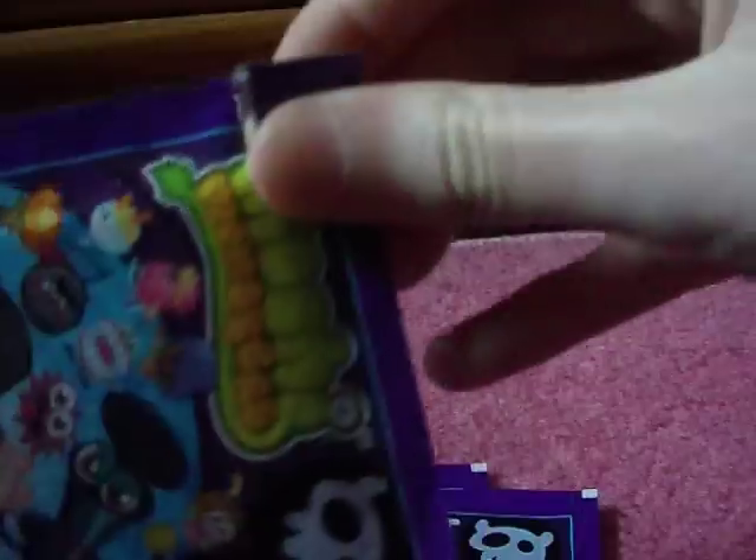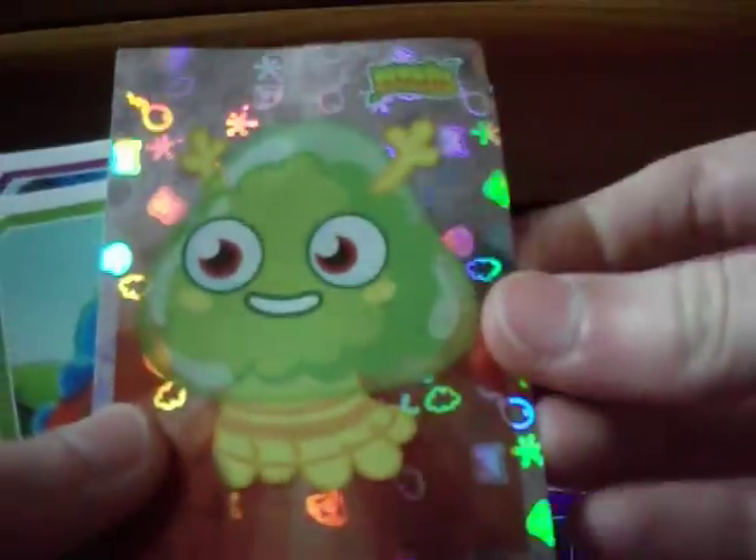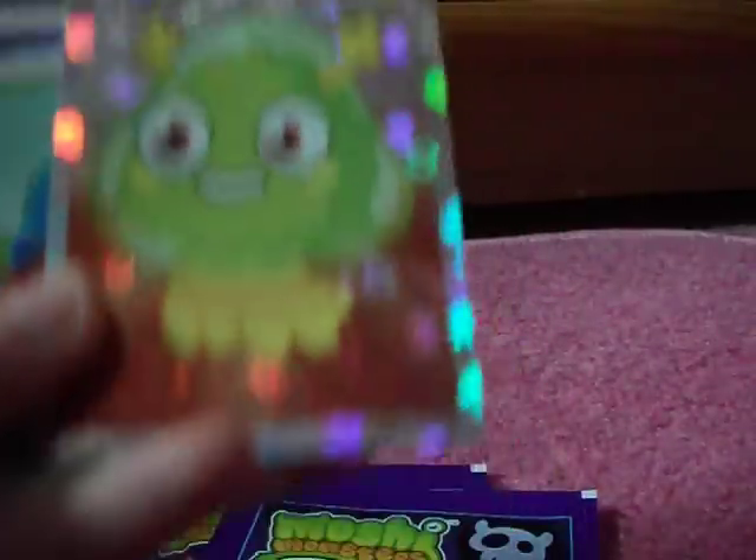So let's get these open. Onto the first packet. Straight away I can see that this sticker I don't have — it's a Foil Snozzle Wobbleson so I'm really happy about that, and I think it's Ultra Rare.